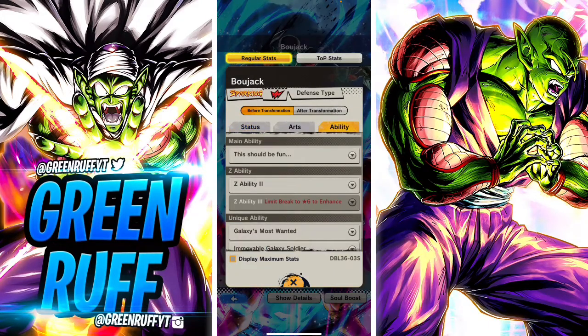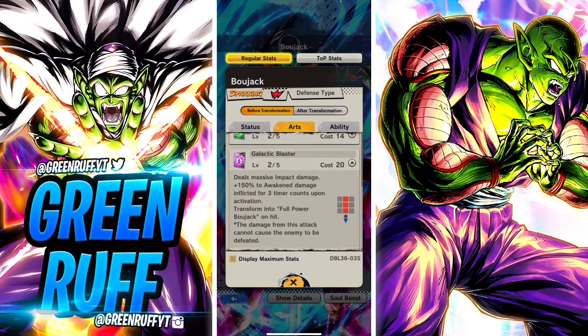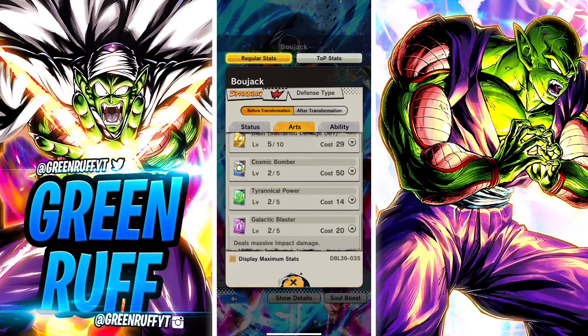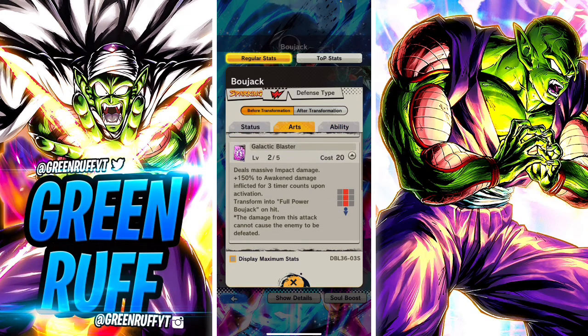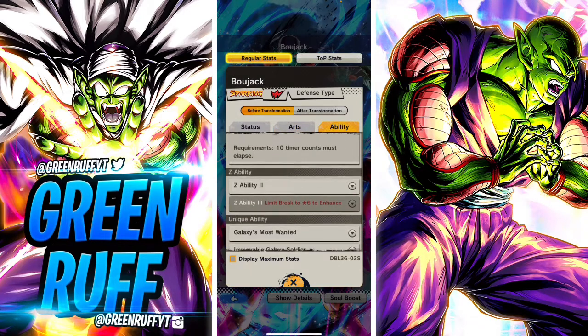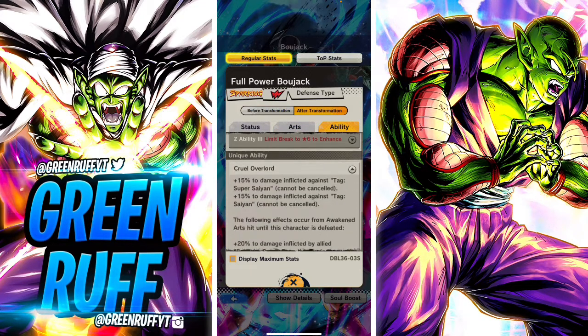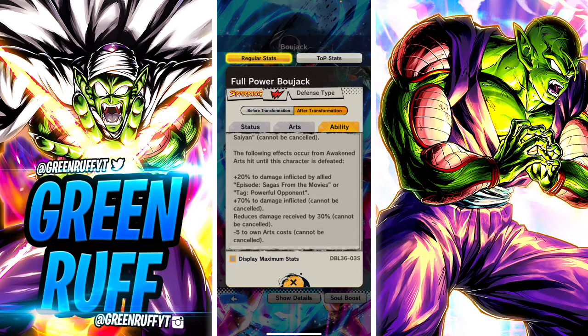He's a defensive unit. The way for him to transform is you gotta use his awaken card — when you pop his main ability you have to land it. If you don't land it, he doesn't transform. So you need to land it, and he's going to transform and do a ton of damage. The green card heals him slowly and gets ki and all that stuff.